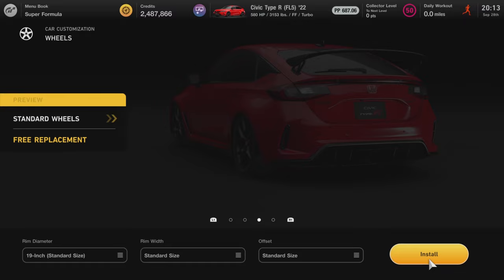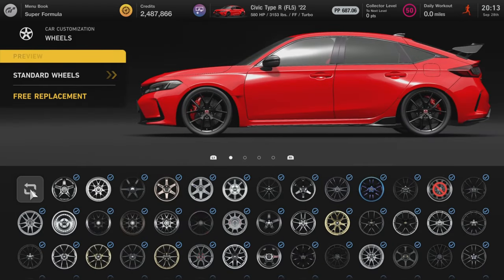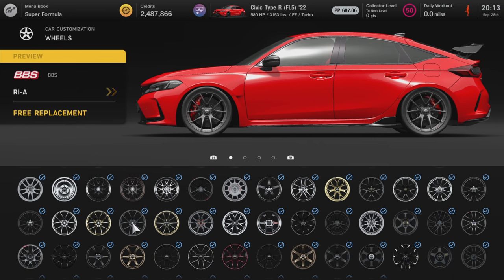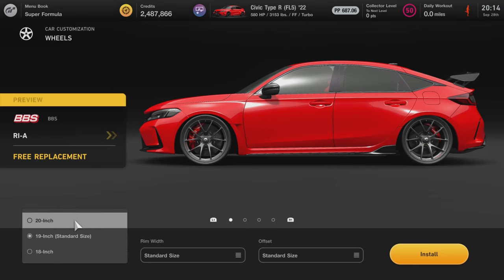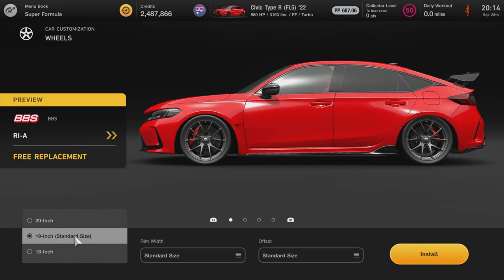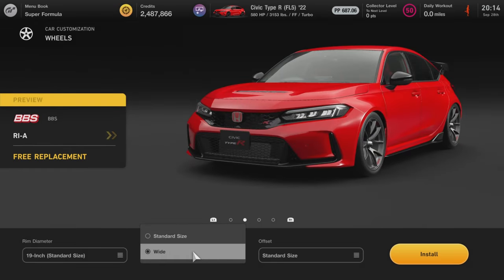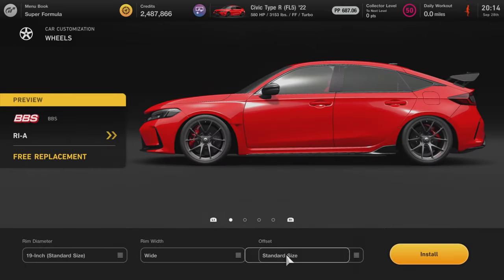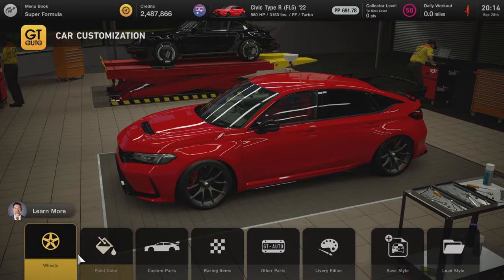I might keep the stock rims — they look really good — but the fitment won't be great. I'll find an aftermarket rim similar to the stock ones. I already own one that looks quite similar, so I'll go with that: 19-inch for front and rear, set the rim width to Wide and offset to Wide. The fitment is much better now.